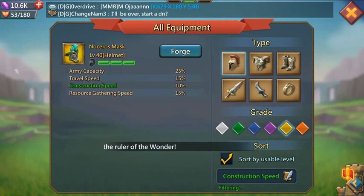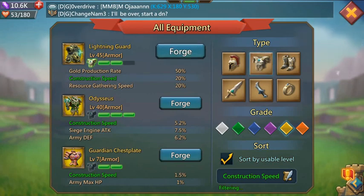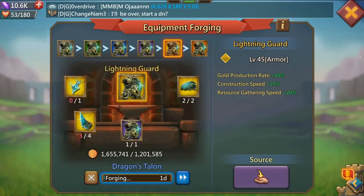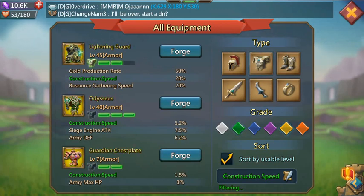For the helmet, obviously go with the Nostris Mask. For the armor, go with the Odysseus unless you have enough ultra rares for Lightning Guard — even at green I believe it gives more percentage than the Odysseus at legendary.